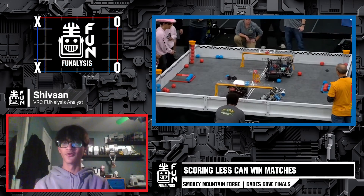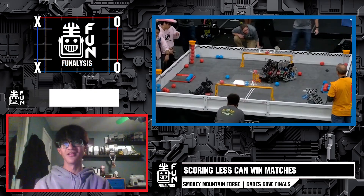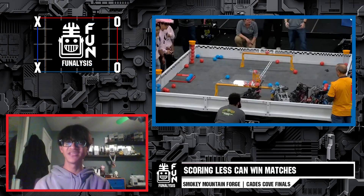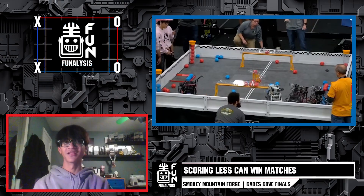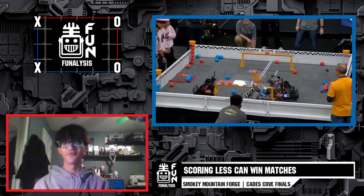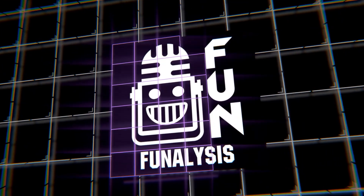In this match, we saw very few balls scored, but also very strategic driving moves to guarantee control zones in the long goal. It was pretty back and forth, but the defense from the red alliance allowed them to keep their lead from autonomous. Let us know as the blue alliance how you might have outplayed the red alliance to take this match. Don't forget to like this video and subscribe to Fun for more robotics related content. I'm Siobhan and thank you so much for watching Phanalysis.